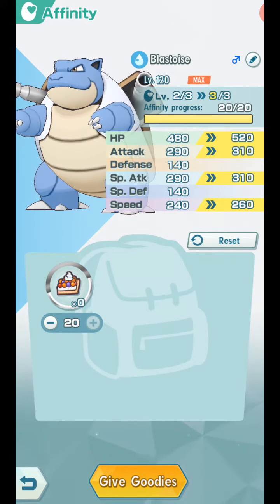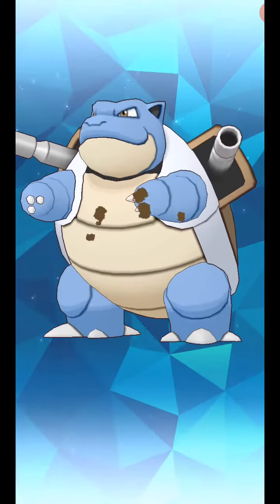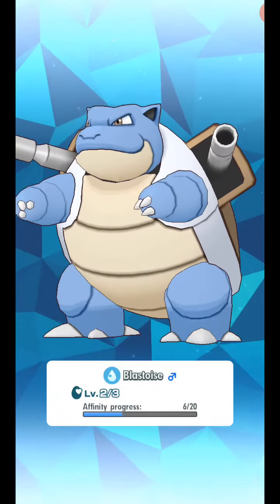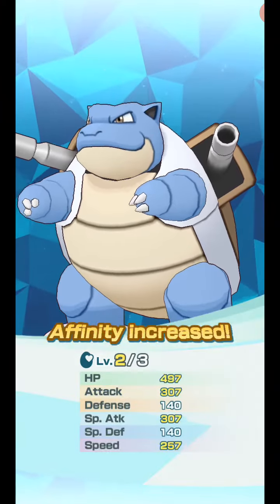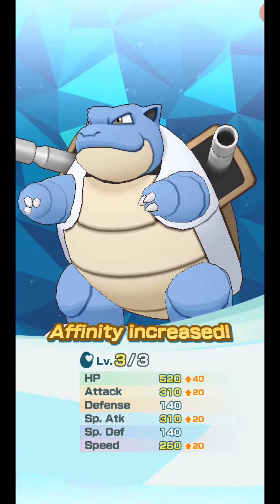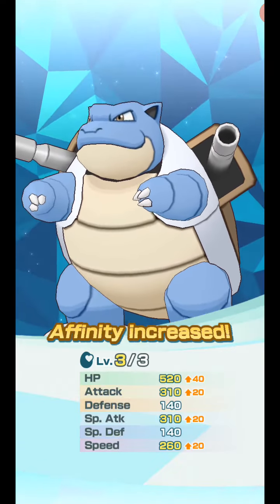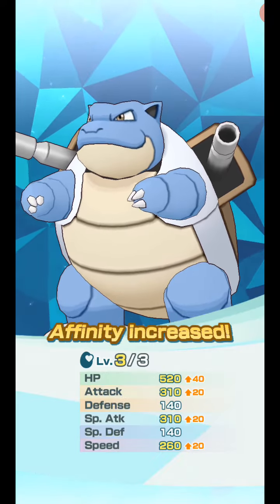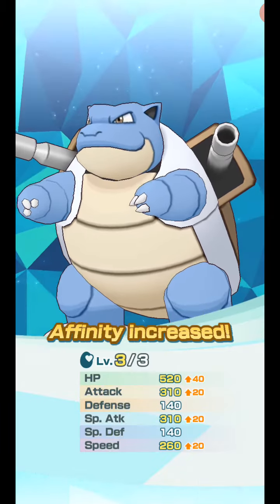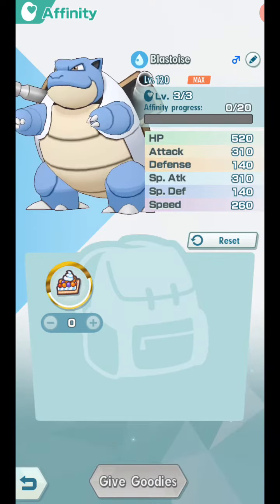It looks like we're going to hit 310 special attack - that's pretty nice. Gaining more HP is always good, so now we have 520 HP and 310 attack. Physical attack isn't going to matter much because I think it's only got special moves, and the special attack is 310 which is pretty strong - not as strong as Charizard, though.